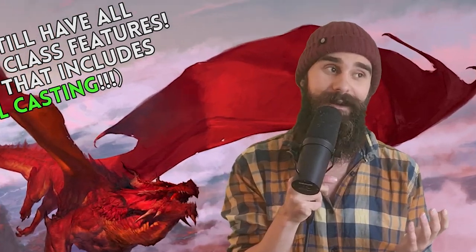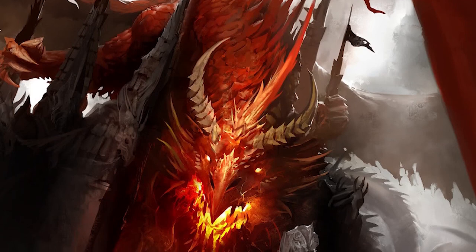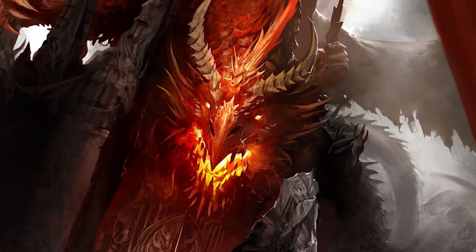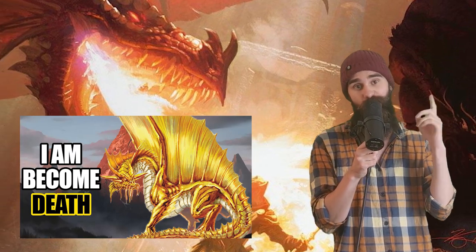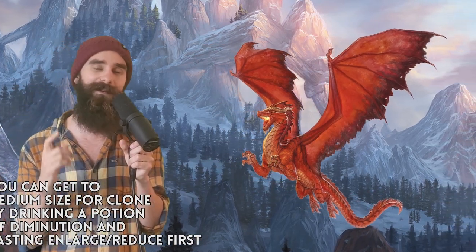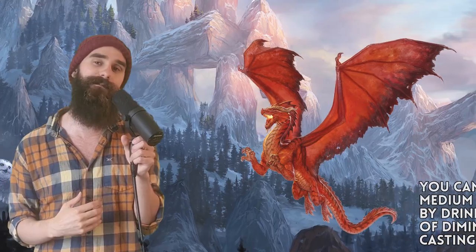Which is pretty busted. Now, if you want this red dragon form to be protected against dispel magic or anti-magic fields, you can always use the clone trick I talk about in my adult gold dragon video. Sure, you might need to shrink yourself down a little bit to make the cloning process work, but believe me, it is worth it.